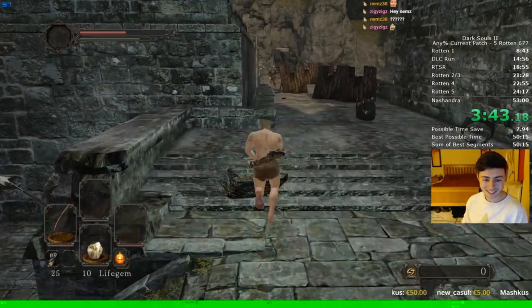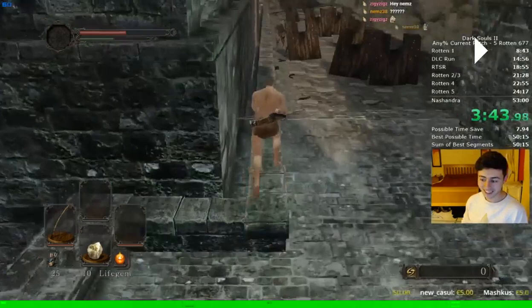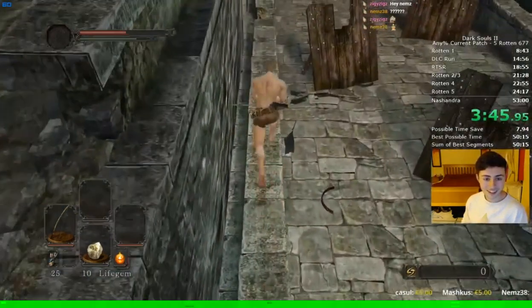So here, just starting out, I have a bow equipped and the reason I keep my bow out is that there's a holo coming up — it's the holo beside the ladder. Sometimes he can hang around at the ladder and to make sure you get this skip consistent, you need to remove as many enemies between you and the bonfire as possible. I don't think I hit him here but it's good to have it handy anyway. The holo moved away so I didn't need to use my bow.